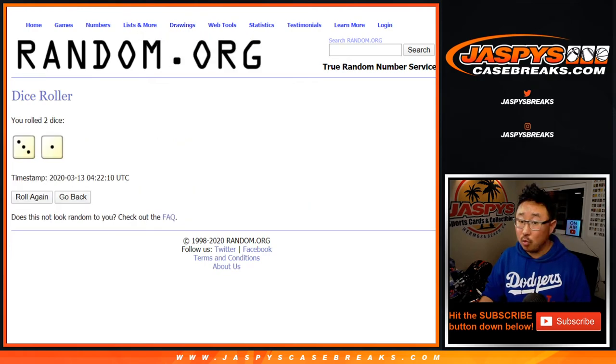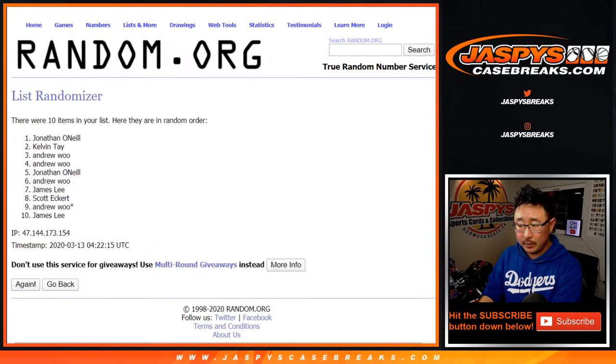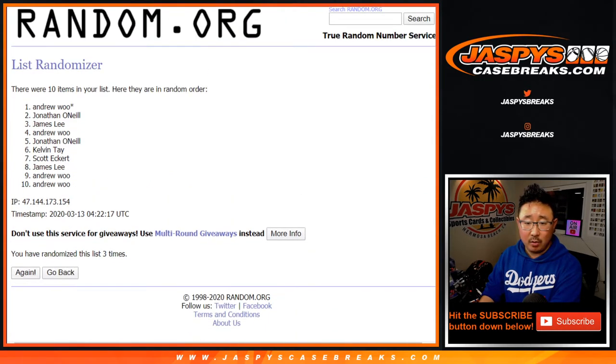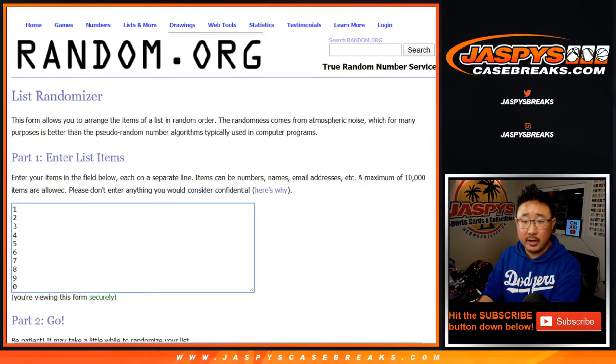Let's randomize it. 3 and a 1, four times: 1, 2, 3, and a 1. Fourth and final time. After 4 we've got Andrew down to Jonathan. 3 and a 1.